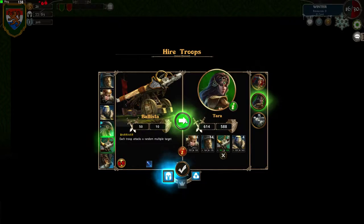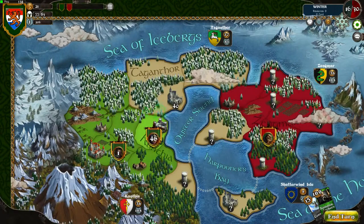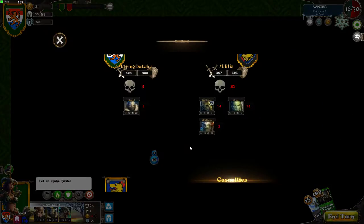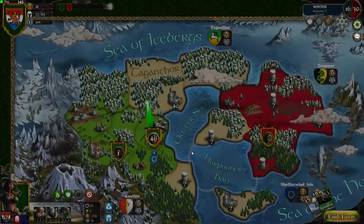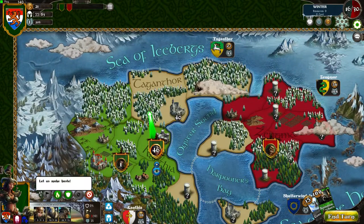We will give the ballista to our attacker. There we go. What would happen if I do this? We only lose three guards. That sounds like a good plan. Let's try to get the city.